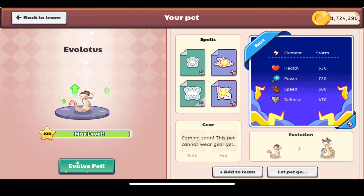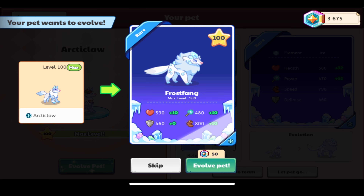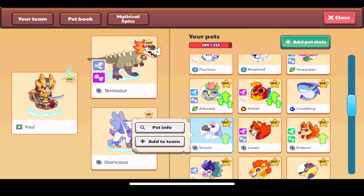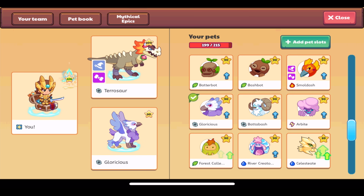I'm going to go to a pet — I'll choose Evil Lotus mainly to show off how cool it looks with its new HD appearance. When we click 'Evolve Pet,' we're going to see that it costs magic coins. It shows how many you have at the top, and it says 'Evolve Pet' with the cost above it — 50 magic coins for that one. This number varies depending on the evolution status and rarity. For example, Arboreal to evolve to Vine Queen costs 65 magic coins, and evolving Snoots costs 30 magic coins.